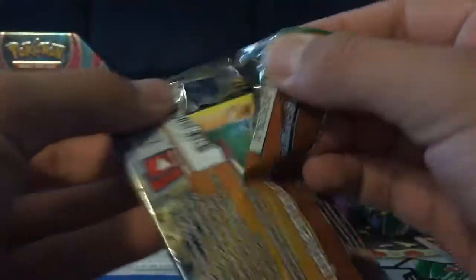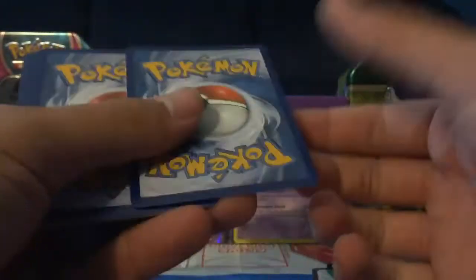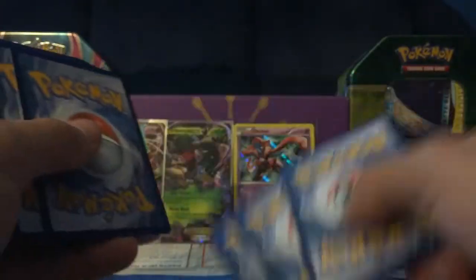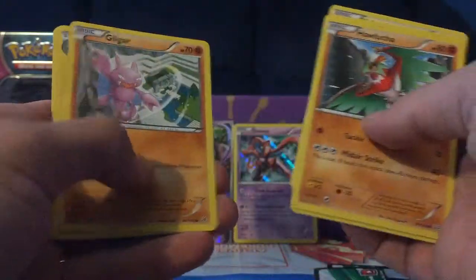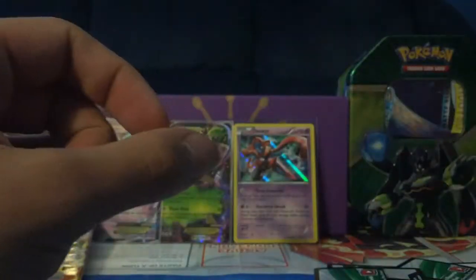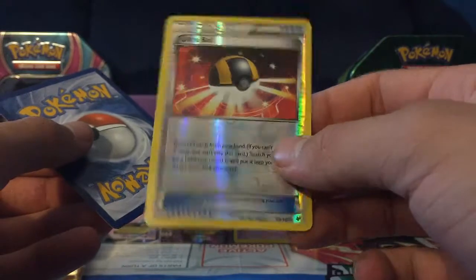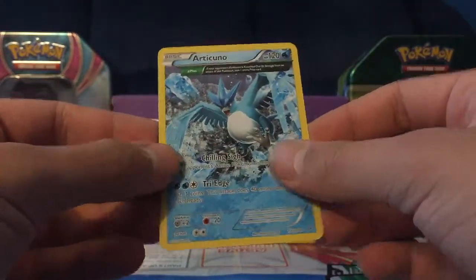Alright, so on to our last pack of Roaring Skies — can we get a Shaymin EX? We have a Hawlucha, Binnacle, Inkay, Voltorb, Gligar, Minetric, Electrode, and Unpheasant. Our Reverse is an Ultra Ball, which is actually a good card, and our Rare is an Articuno Ancient Trait.